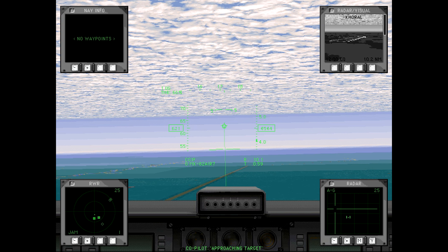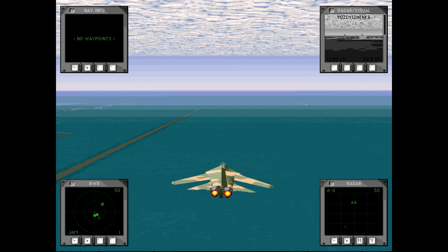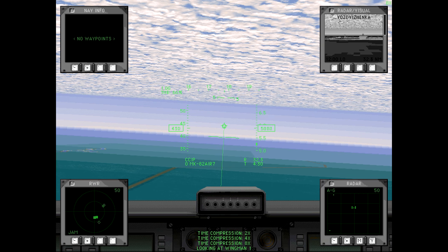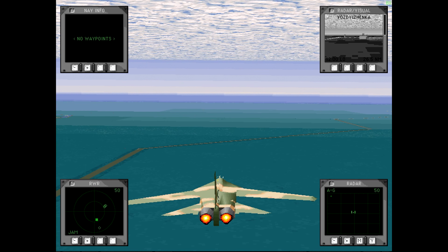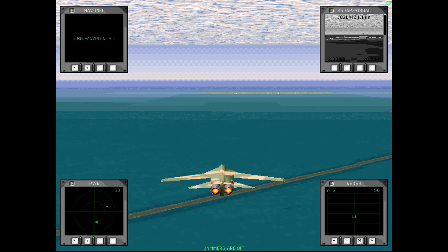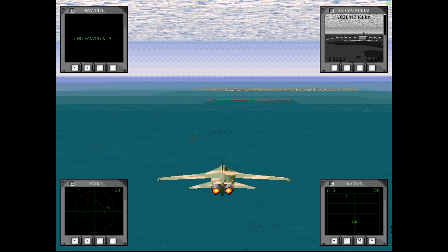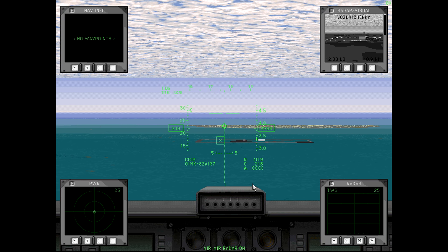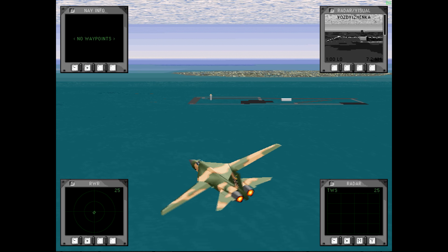Oh wow — let's see, is this a runway? Yes, this is the runway. Looks like we still have plenty of fuel when we get to it. We can turn off our jammers. The aircraft starts slowing down — let's spread our wings a little bit. Hold on — not that slow!